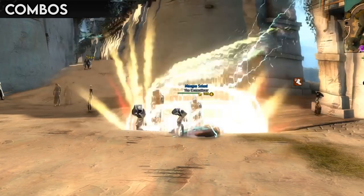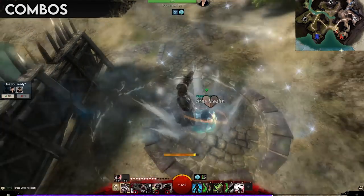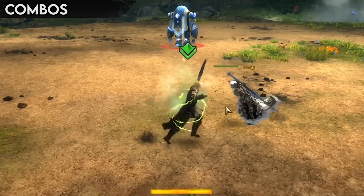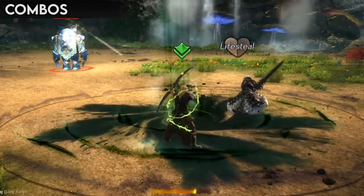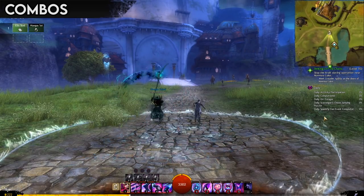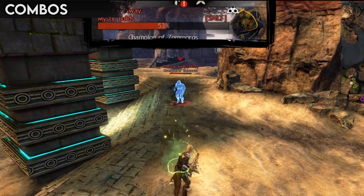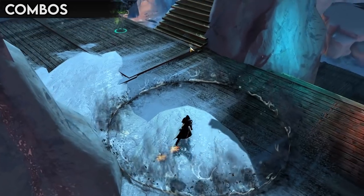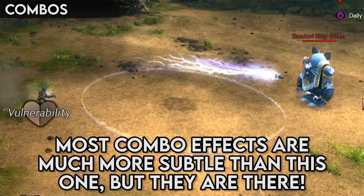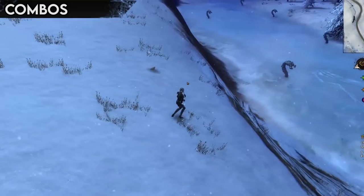Remember, you won't be able to create every combo field, but other players can, so it adds yet another layer of coordination in team play. For example, a thief could put down a smoke field, then other players could assist the thief in blasting it to stealth the entire team. Or a necromancer could cover the ground in a terrifying dark field that a ranger could fire life-leeching arrows through. Certain classes utilize combos more than others, and can even have them as an integral part of their gameplay — holosmiths in PvP can generate a large amount of their sustain from water fields, and thieves often leap through smoke fields to sneak into invisibility. Combos have a visual effect when activated, and when you trigger a combo, you'll receive an indicator on your screen letting you know what combo you produced.